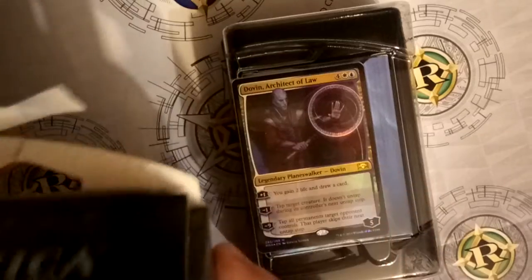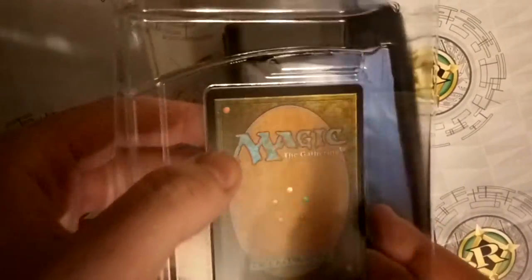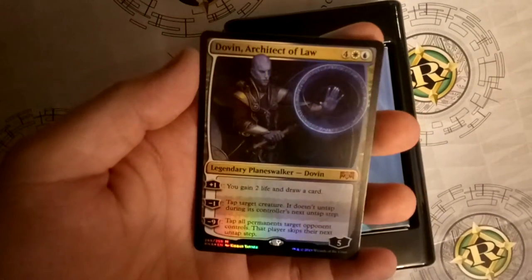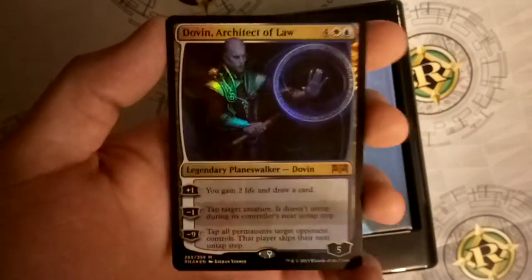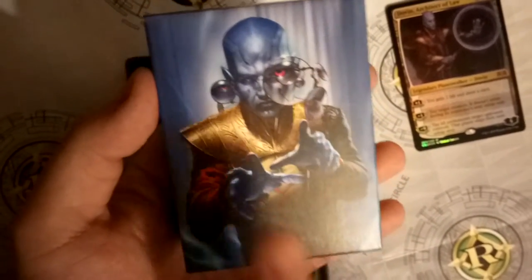I'm a noob - well not really a noob, I just don't play extremely expensive magic cards but I do enjoy playing the game and I quite fancy the planeswalker decks. So this is the planeswalker card - Dovin - he's slightly curved but that's okay. This is Dovin, Architect of Law: a six-drop, five loyalty legendary planeswalker with an interesting set of abilities. He's not extremely powerful but he's quite nice. I would have preferred they put the box art on the card or at least an alternate art.